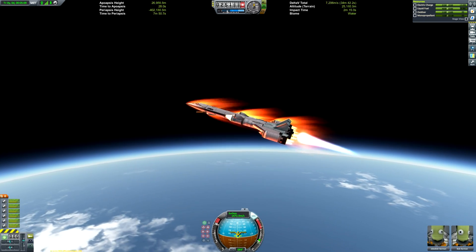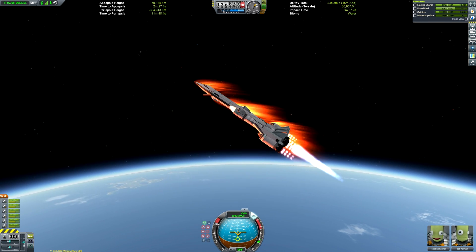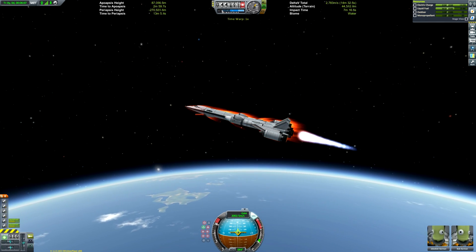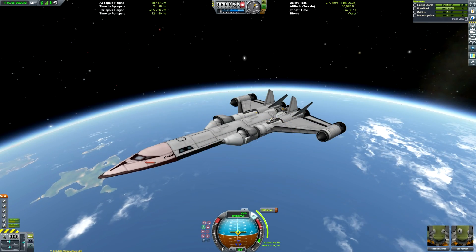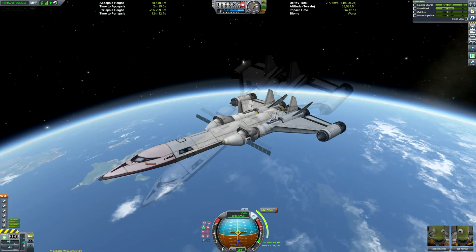There we go — firing up the nuclear engines around 21 kilometres up, and now we can just fire up the closed cycle mode of the rapiers to complete our ascent, getting our apoapsis to about 88,000 metres — more than enough height to circularise using the nuclear engines, which have terrible thrust-to-weight ratio, so you do need quite a big window in which to complete your circularisation.